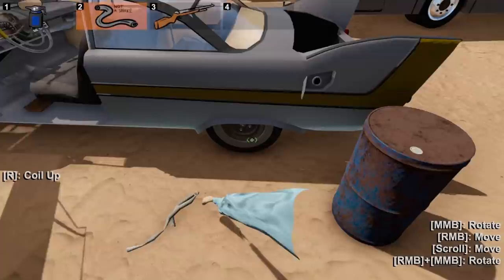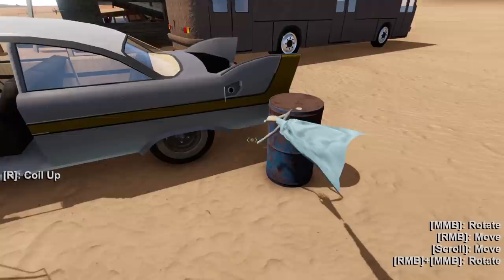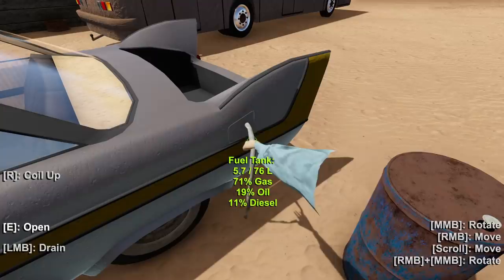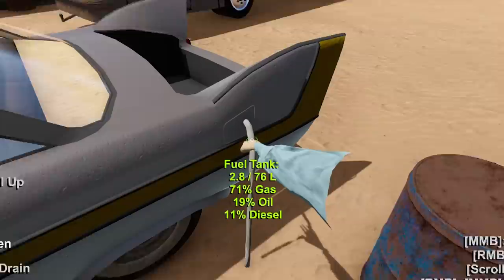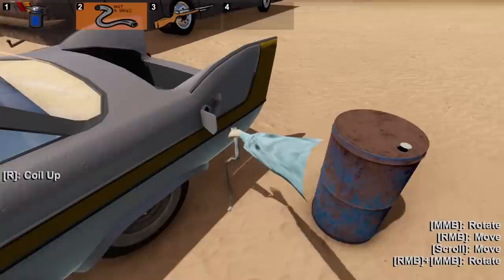This goes here, this opens up here, I think this goes into here — let's try this again. Stick that side there and then this side goes into here. Actually, we can just drain it on the ground — this might be a fire hazard, but here we go. Almost empty. Also, the tank can hold 76 liters — that's impressive.